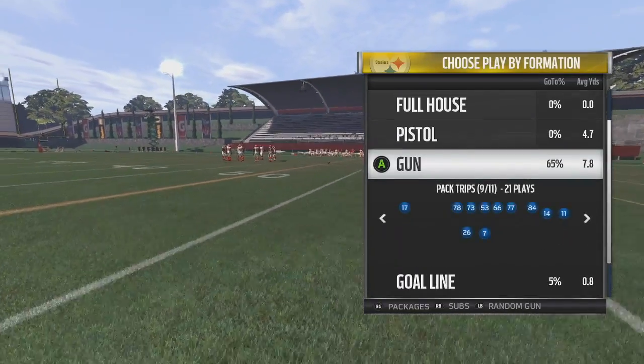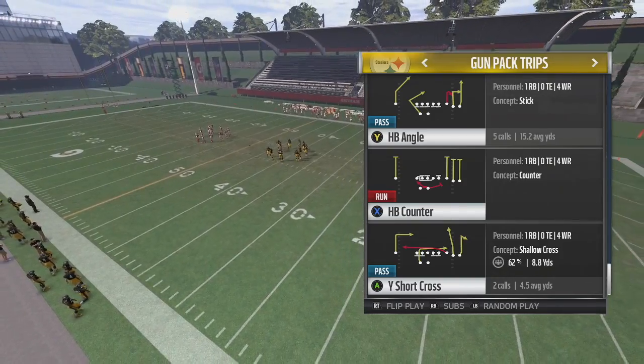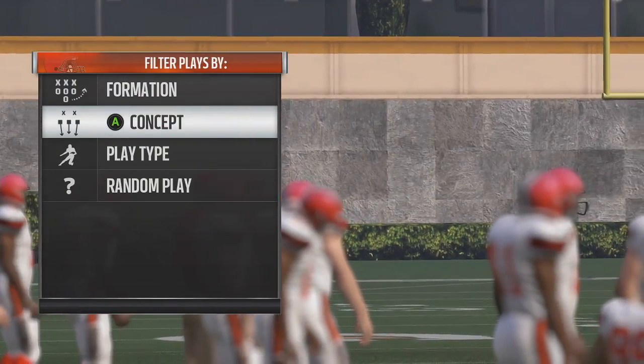What's up Turf Team, RealCombo here bringing you a nice money play from the Packers trips — it's called halfback angle. I've been running the Packers playbook for a couple weeks now and I've been really enjoying this play.